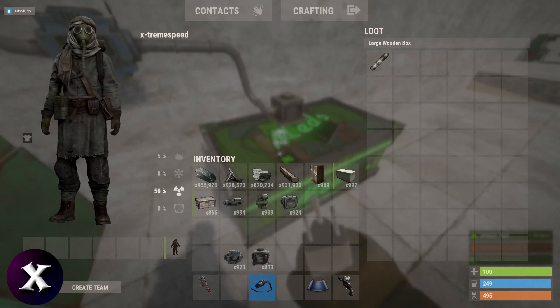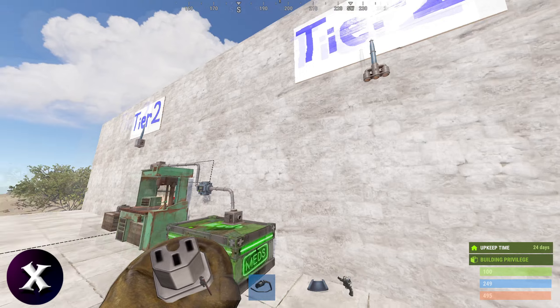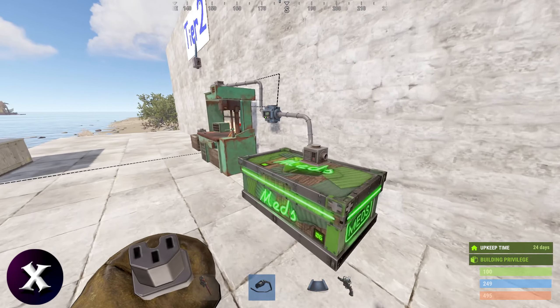Once it's done crafting the syringe, this conveyor will bring it out right to this med box here. Of course, if you have my modular sorting system set up and you have a med box in there, you can plug this into the tier 2 line.